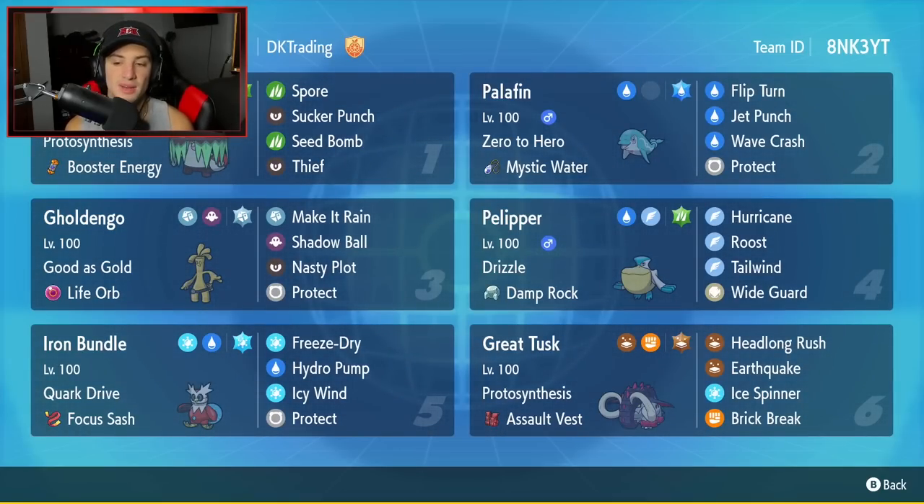Final Pokémon is Great Tusk, the ancient form of Donphan — a Pokémon I haven't used on the ranked ladder at all yet. It has Protosynthesis alongside Assault Vest to make it as bulky as possible. Its moves are its signature Headlong Rush, Earthquake, Ice Spinner, and Brick Break.